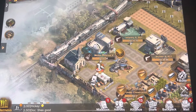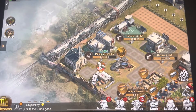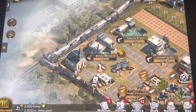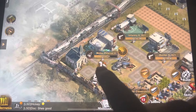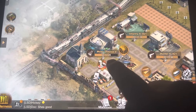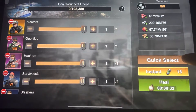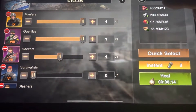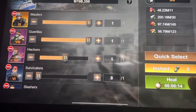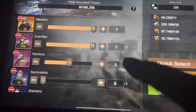Hey guys, doc here. We're gonna do speed healing — a lot of you guys probably know already how to do that, but this is for the ones that don't. Once you have a full hospital, you want to click hospital and click quick select, then you want to heal your best troops first. Go over here, maybe here.